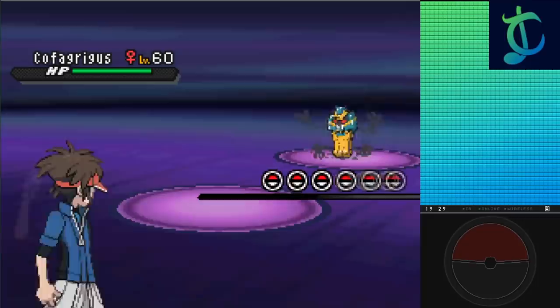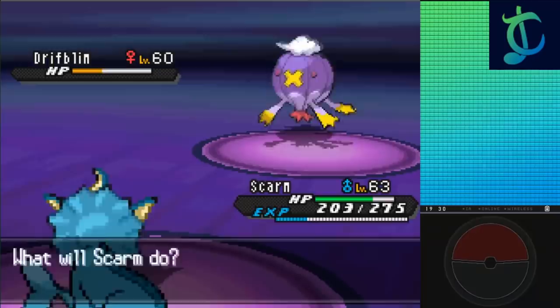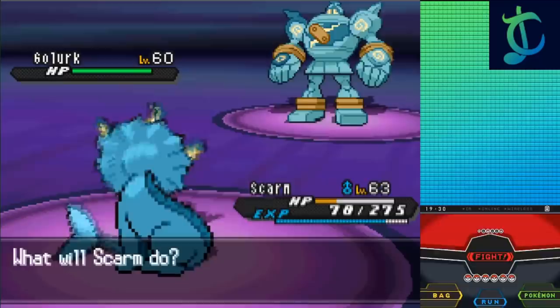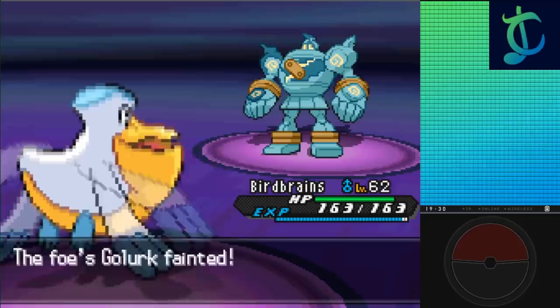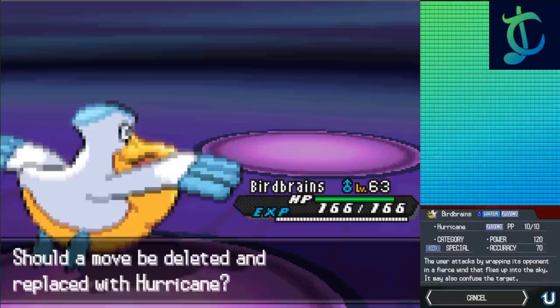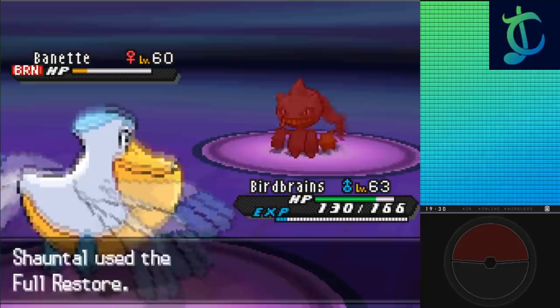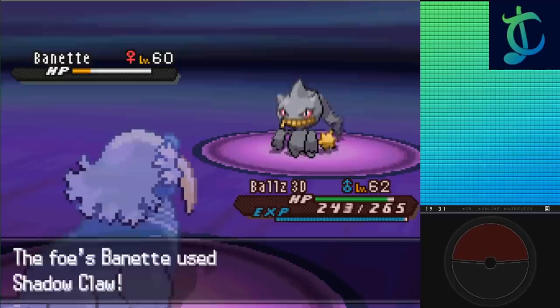Caitlin's up first and she leads with Cofagrigus, so I go for Vaporeon, trading Shadow Balls as I KO with the second, leading to Drifblim. She goes for Psychic so I hit Shadow Ball, doing the same next turn, KOing and leading to Chandelure, which takes Vaporeon down to 78 HP but goes down to a single Scald. She sends in Golurk fourth — I swap for Pelipper reading the Earthquake, and KO with a Water Gem boosted Scald, leaving just Banette. It uses Sucker Punch as I go for Scald, burning it and doing over half as she heals with a Full Restore. I swap for Walrein to play around criticals, she misses Will-O-Wisp and hits a Shadow Claw as I KO with Surf, winning the first of five battles.